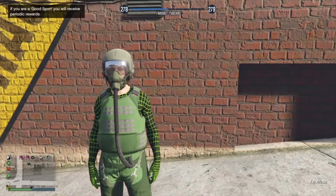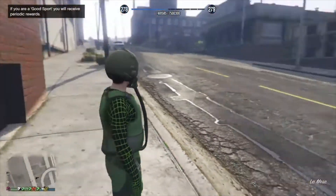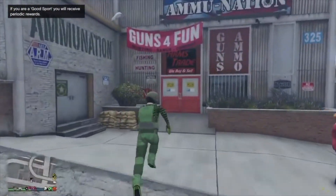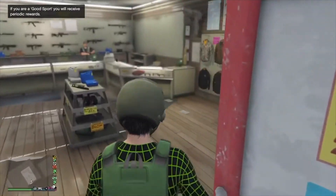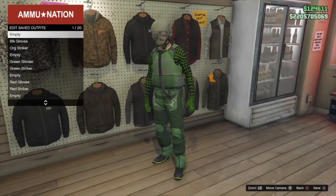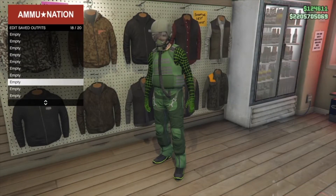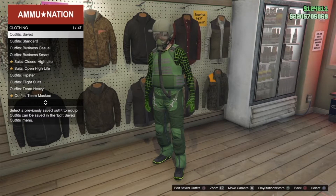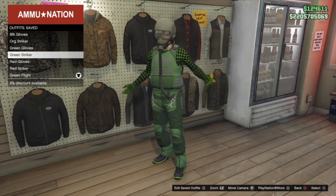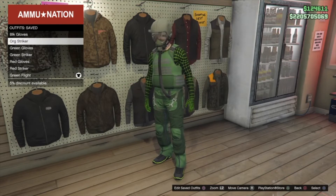This outfit here is one that I want to save — it's from my previous video using the green wireframe outfit, so if you haven't seen that one make sure you check it out. I will also link that at the end of the video. I'm just saving it here, then I'm going to go back to my female character and go ahead and do the old glitch. I'm not going to show the glitch in the video, but I'll show you once we're done.